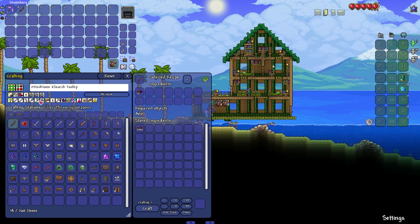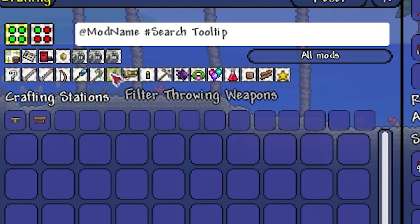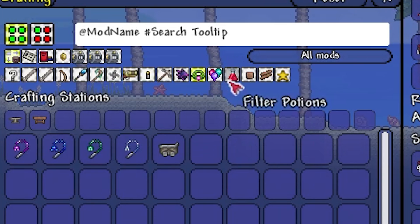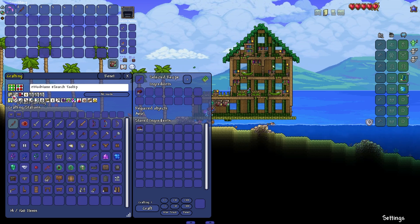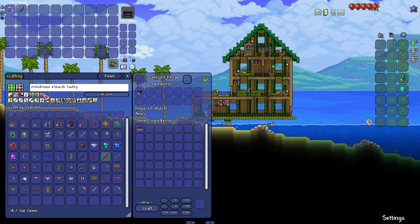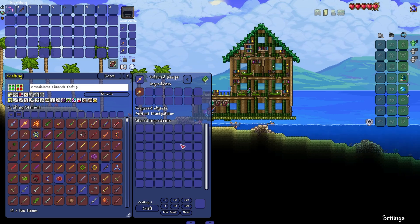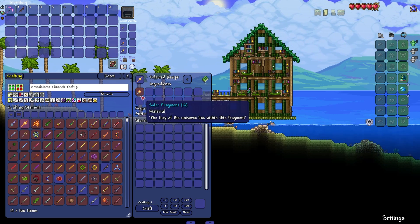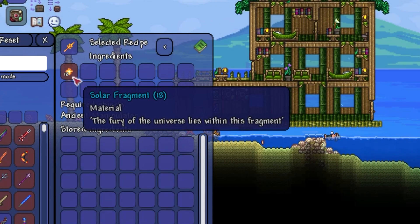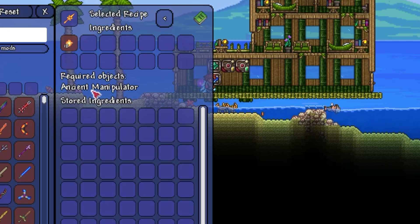There are also various sorting options, such as searching for weapons — melee weapons, ranged weapons, throwing weapons, tools, armor, ammo, equipment, and so forth. You can sort by default, ID, value, damage, total quantity, and stack count. You can even sort for things that you can't craft. Say you wanted to craft a Daybreak but weren't sure what you were missing — in this case, we're missing 18 solar fragments, and we'd also need an ancient manipulator.